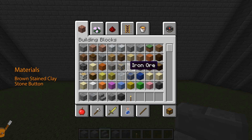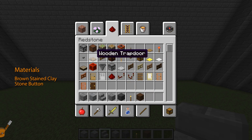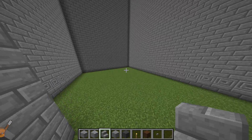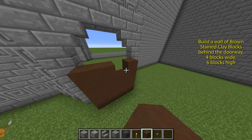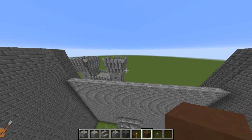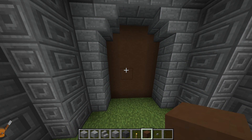Now we're going to build an artificial door because the standard Minecraft doors are just too small. I opted for the brown stained clay blocks — what stained them brown? I'm really not going to ask. Also select a stone button as to me this looks a little bit like a door handle. From the inside of the doorway, build a wall of brown stained blocks blocking the entrance completely. It should be 4 blocks wide and 6 blocks high. Head to the other side of the door and add the two stone buttons.